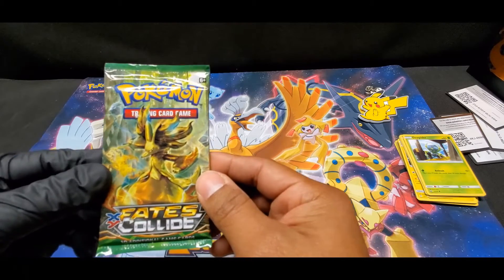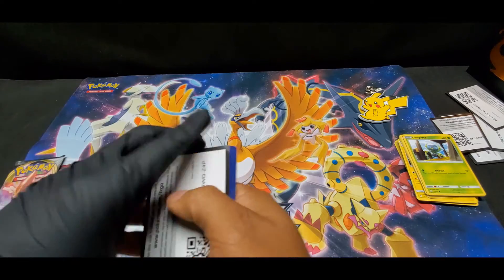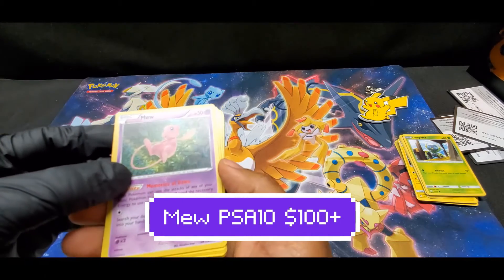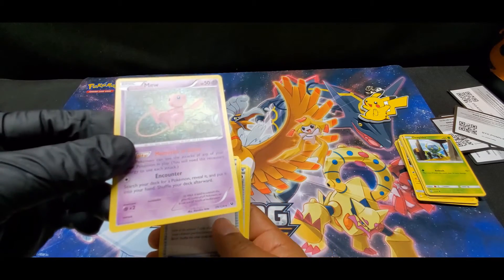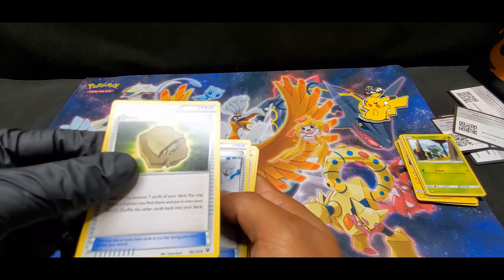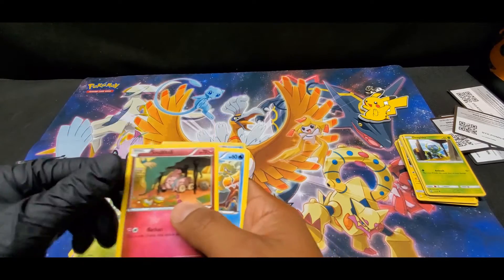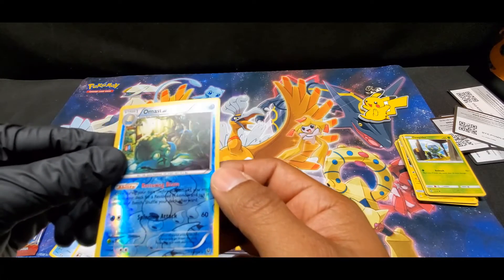Pokemon Fates Collide XY, let's see what we're doing here. Code. Oh damn, we got a holo Mew! Look at that - that might be good. Mew's our favorite Pokemon, one of the legends right here. Nice. We got the Dome Fossil, Kabuto, Altaria Spirit Link, Bent Spoon, Solosis, Snivy, Snorlax again, Pinnacle, Meowth. The reverse is Aerodactyl. That's cool too.